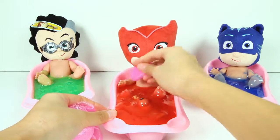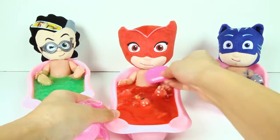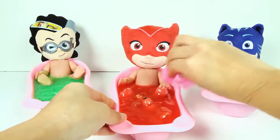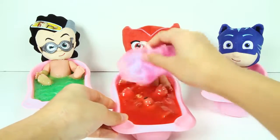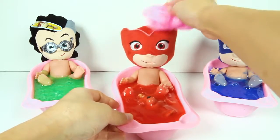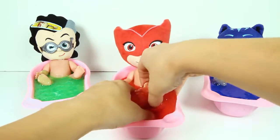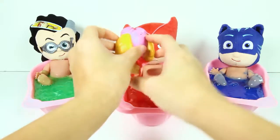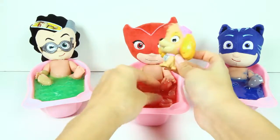Here is some pink soap, and now let's scrub her to make sure she is really clean! Do you know what one of Owlette's main superpowers is? Can she fly high in the sky or can she run really fast? That's right — Owlette can fly! Now that Owlette is clean, let's see if there are any surprises in her red slime bath. I think I found something — it's Skye from Paw Patrol!